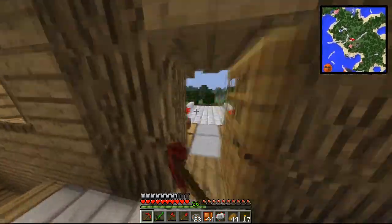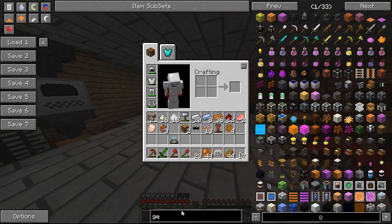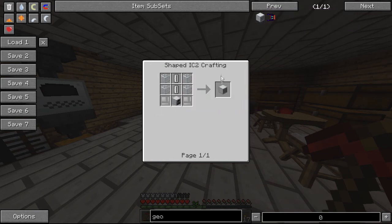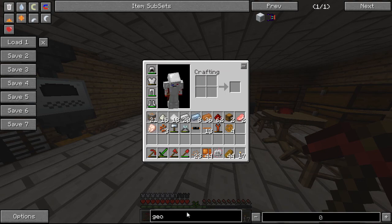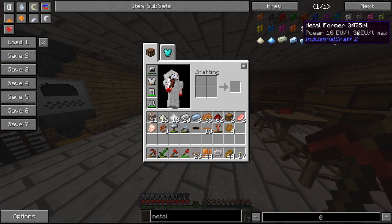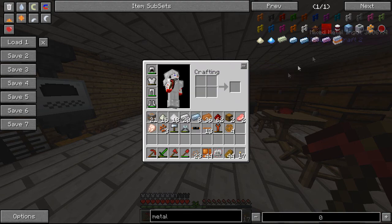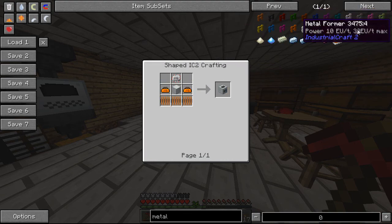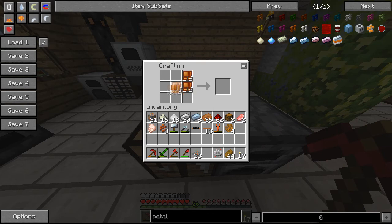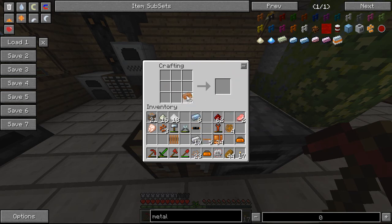What was I making again? No idea. Alright, I was gonna make a geothermal generator, which meant I needed a machine of some sort - to make the Metal Former, that's what it was. So we need copper wire.